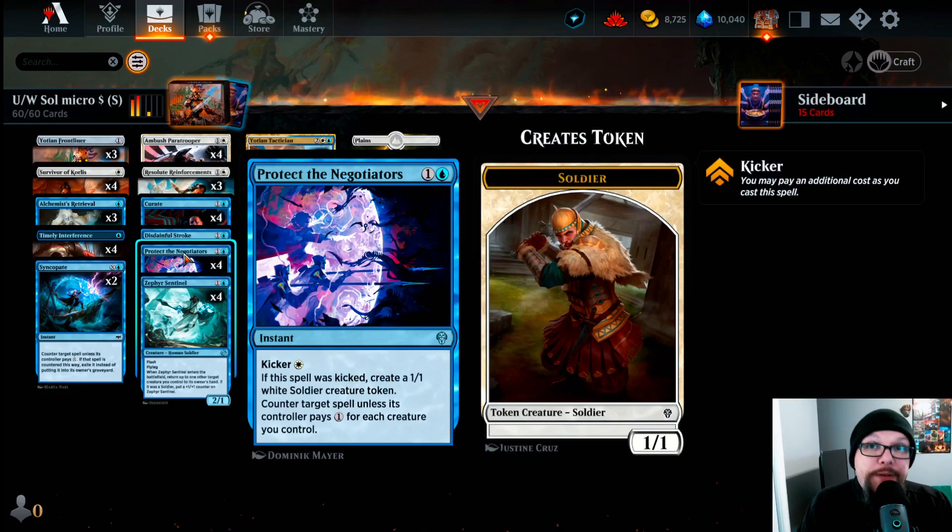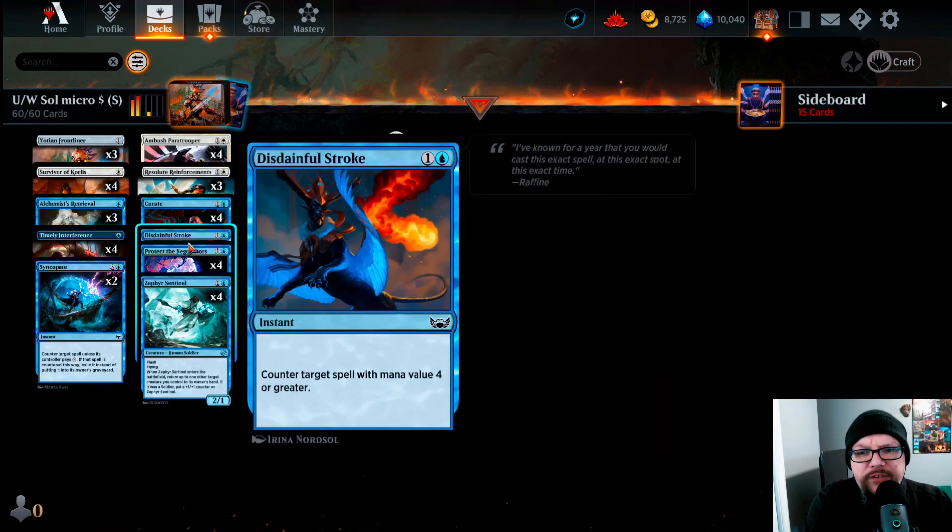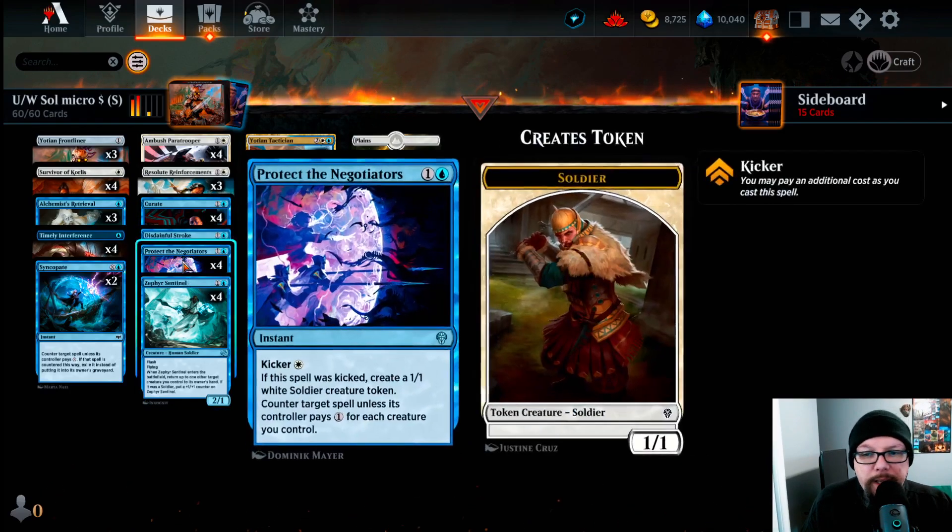Then we have the all-star of this deck — Protect the Negotiators: for one and a blue, an instant with kicker white. If kicked, create a 1/1 white soldier creature token, then counter target spell unless its controller pays one for each creature you control. We always want to kick it. The way the stack works: we cast and kick it, make a soldier token, then the opponent has to pay one per creature. So with three creatures on board, it essentially reads 'counter spell' — and Protect the Negotiators is a 15-cent card.